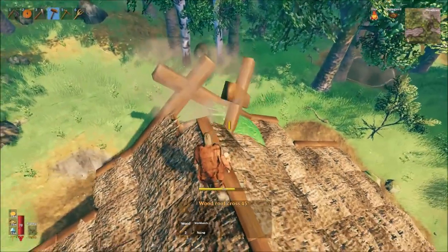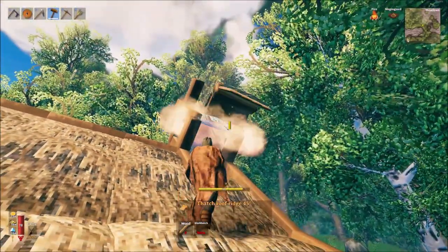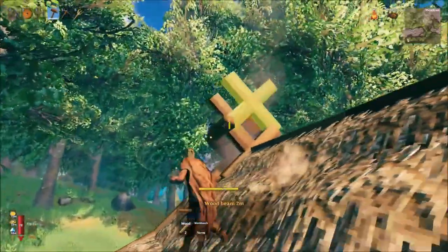Finish this off by climbing on the roof and building the usual easy to construct rain cap for the fire, which uses a roof cross, a roof ridge, and some beams.